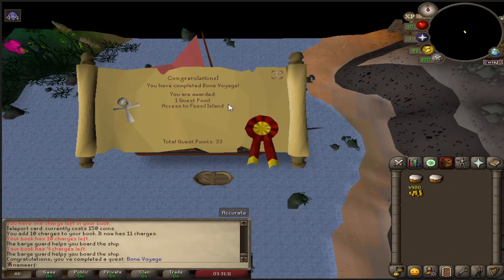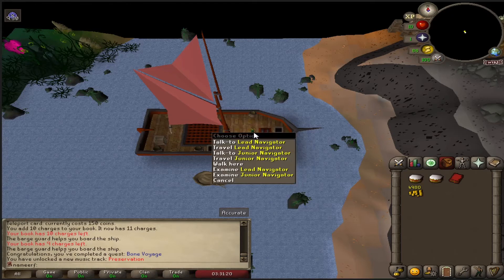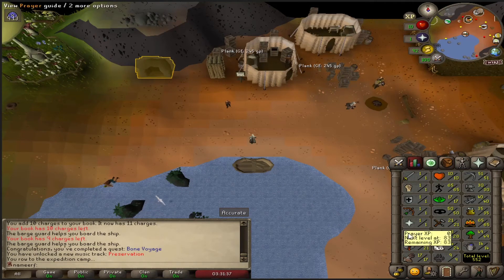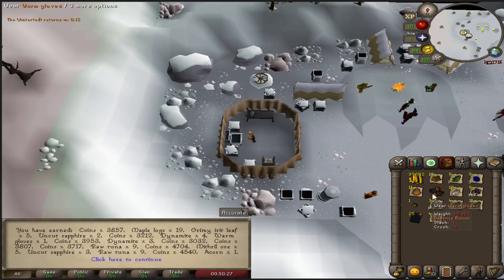Bon Voyage completed — Fossil Island unlocked! We'll be spending a lot of time here. We need 29 Construction to build everything here, so we'll come back later when we have it. We're just going to unlock the trees for birdhouse runs, even though we can't do them yet. So the current goal is 29 Construction, and we're going to do it through Wintertod. Another 13,000 point crate — lots of cash, some gloves, an acorn. Not too bad.